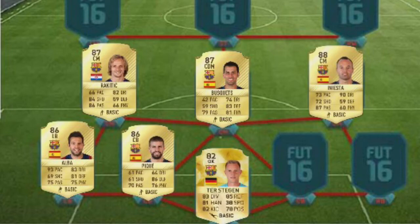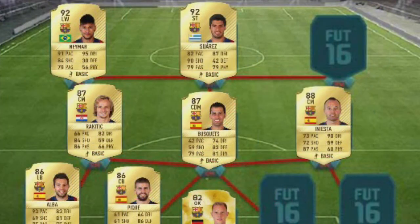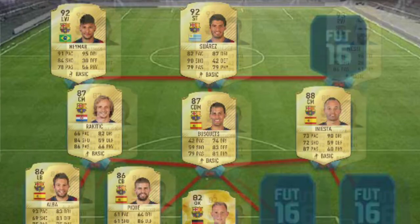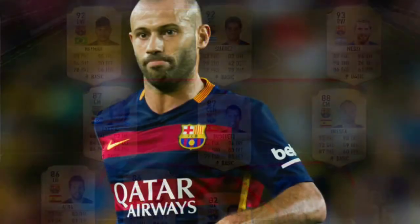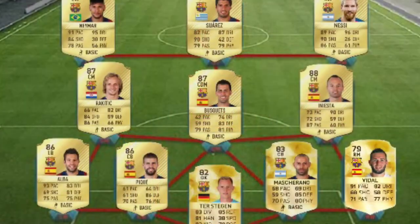Moving on to forwards: left winger, 92 Neymar; striker, 92 Suarez. And in the right winger, we've got Lionel Messi — pretty disappointed because one other player is rated higher than Messi. In the right centre back, we've got Mascherano, and right back, Alves. Their final ratings haven't been announced yet, so I'm using their FIFA 16 ratings.